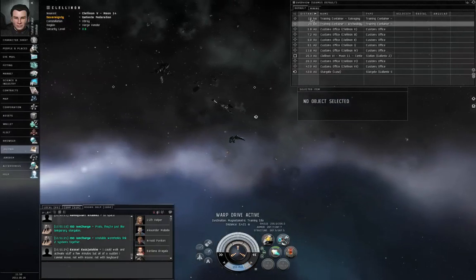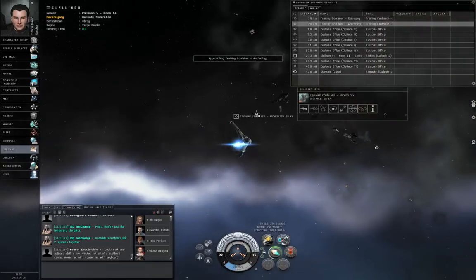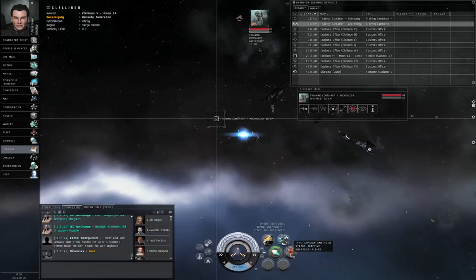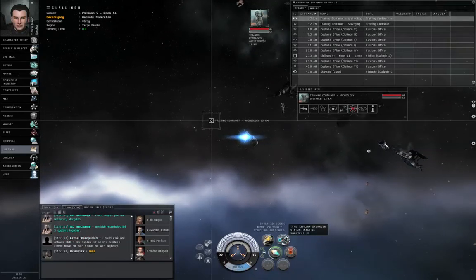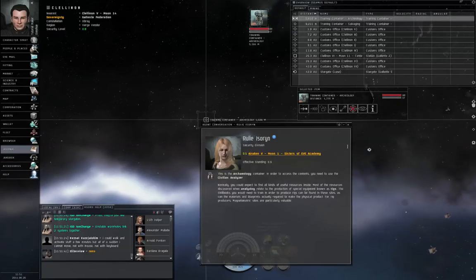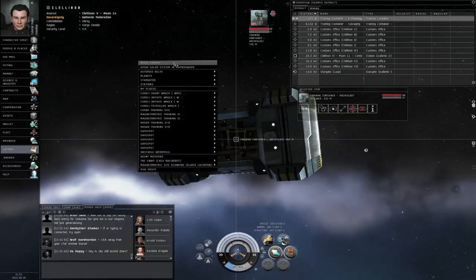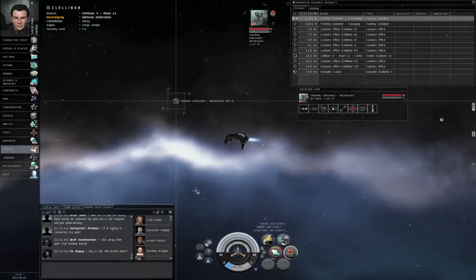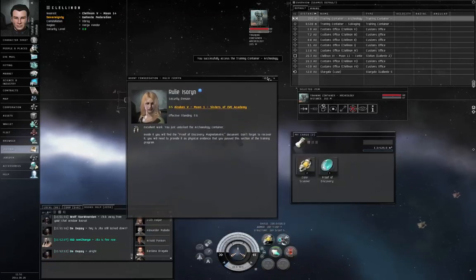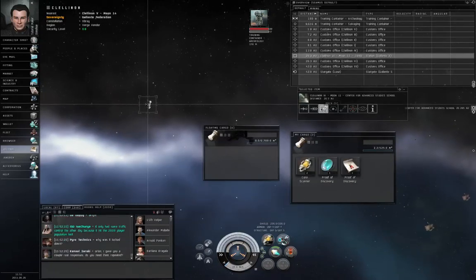You've got two training containers: salvaging and archeology. I decided to go with the archeology container. Let's activate the afterburner. We need to target lock the training container in order to use the civilian analyzer on it. If you happen to have the Archeology skill and a real Analyzer I — they use Roman numerals — that will also work. We're within five kilometers, so start the civilian analyzer. And we've succeeded. So open the training container, and if there isn't a proof of discovery, just wait a few seconds. When one spawns, drag it in.